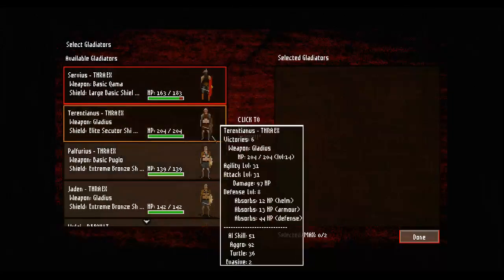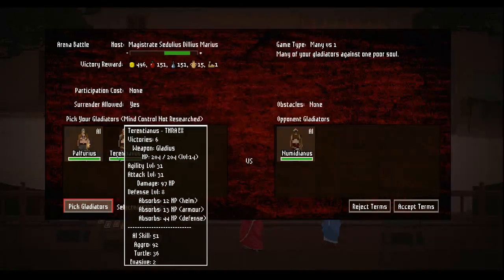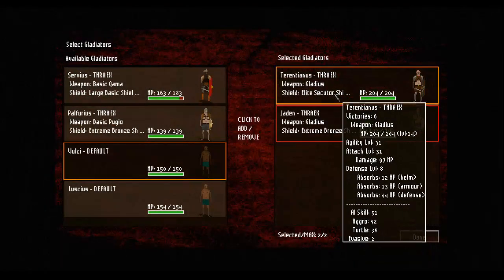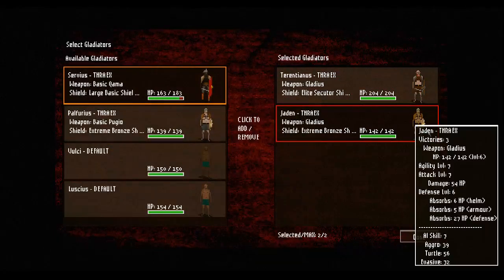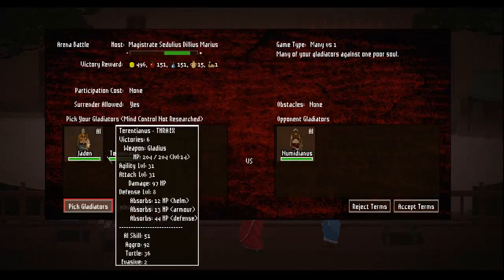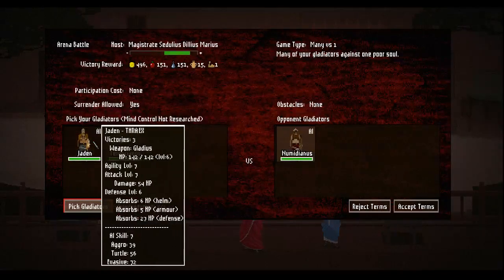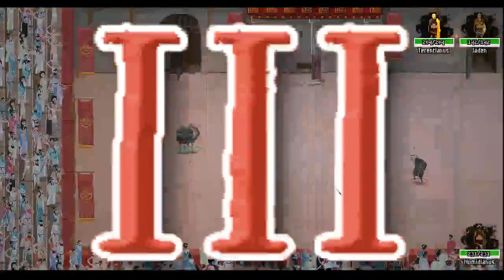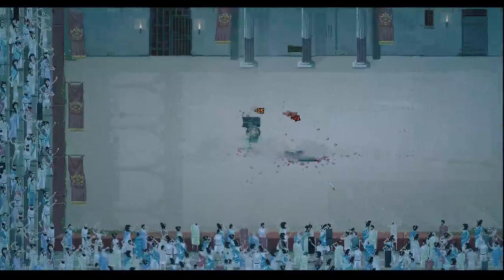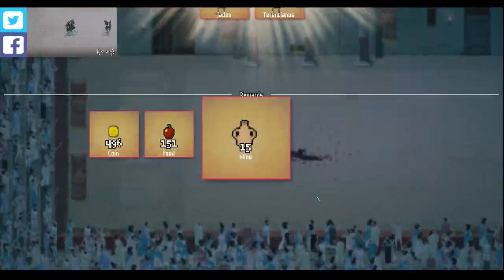We get to pick two gladiators this time, so we should probably just send these two in. It's a two on one - he's a 33 and I still have a six and a seven. You're more or less just a meat shield at this point. Should be right. You're just gonna kill him - this guy's just the backup. Yeah, as I figured. And with that amazing victory, I'm gonna call that an episode.